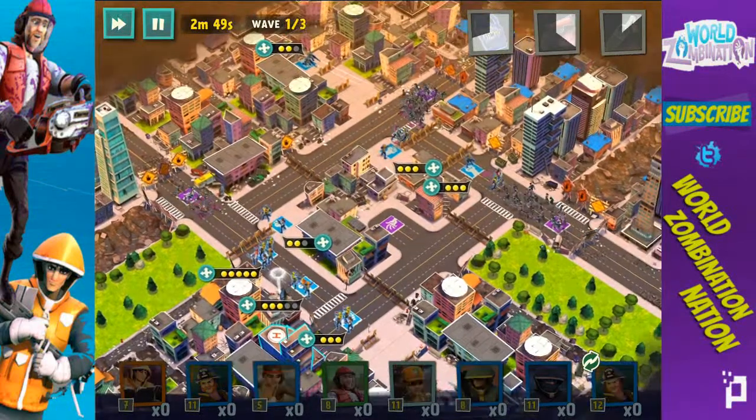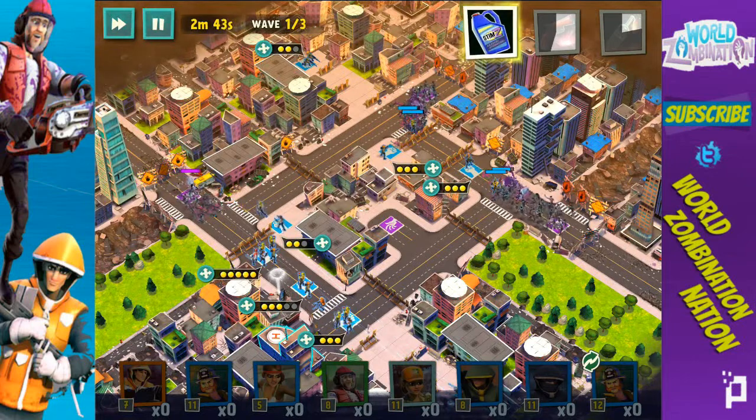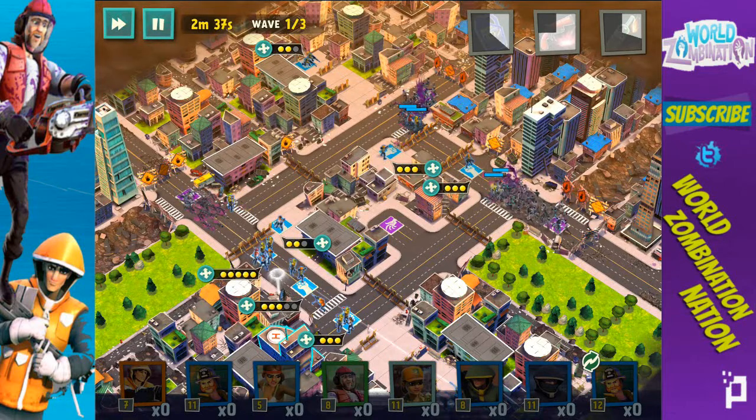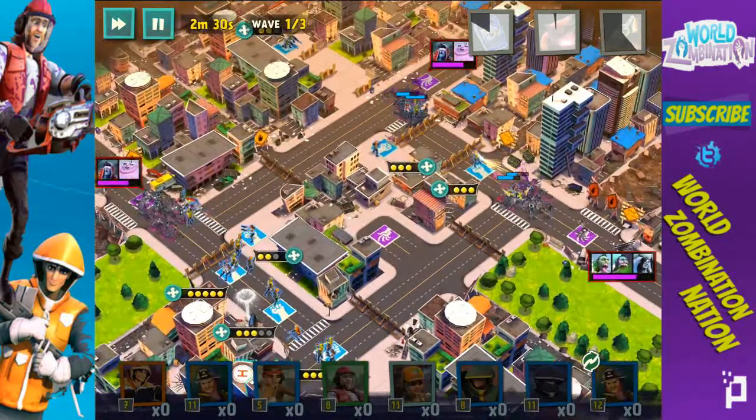Here we go — got our first group coming, got some runners and morticians loaded up right here. So far so good, we've got two minutes and fifty seconds just starting off. Looking good — knock them out, got them. Let's put out a stim on this group right here, they're going to need a little bit more help. We're pretty much holding everything well — just a lot of drones coming at us, no problem at all.